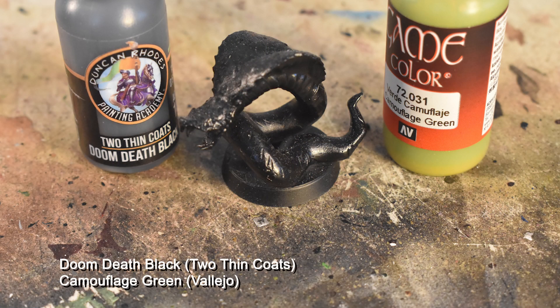Starting with the Plissken, I've primed in black like always. We're going to start with a coat of Doom-Death Black all over the body, and then Camouflage Green on the head and the top side of the hood. Fun fact of the day: cobra hoods actually have ribs inside them and are expanded by filling them with air rather than muscle contraction. Don't forget the green bands around the body, of which there are five.